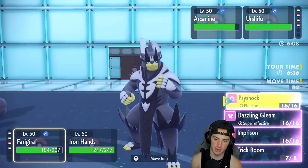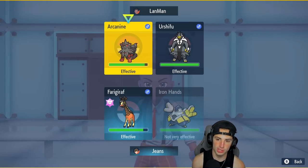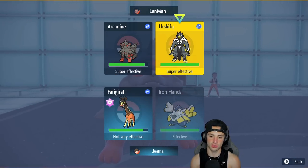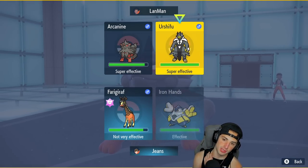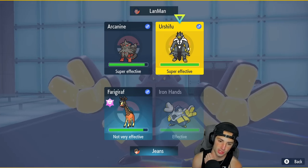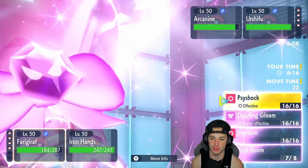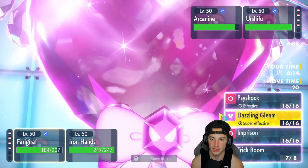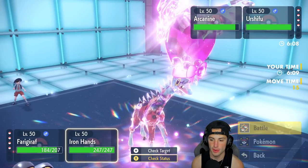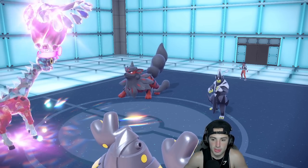They Terastallize the Urshifu — hopefully it stays dark. It goes Poison Tera. I have Clodsire to deal with that. Psyshock flies and does nice damage on Arcanine. They flame me down so they take recoil. A Psyshock will now KO it. Urshifu is going after my Farigiraf. That's fine — if Farigiraf goes down, we bring out Clodsire and we're in a pretty good spot. I can Drain Punch to finish off Arcanine and use Stomping Tantrum to take out Urshifu.